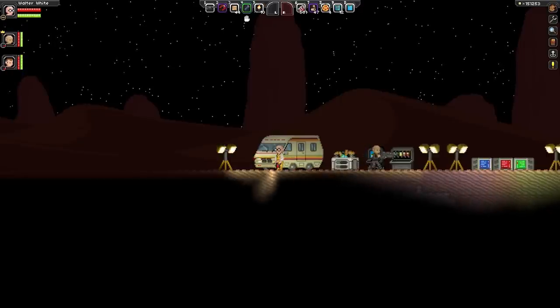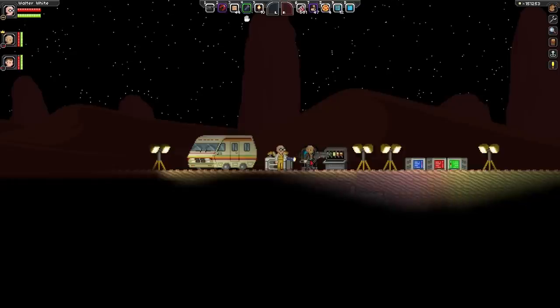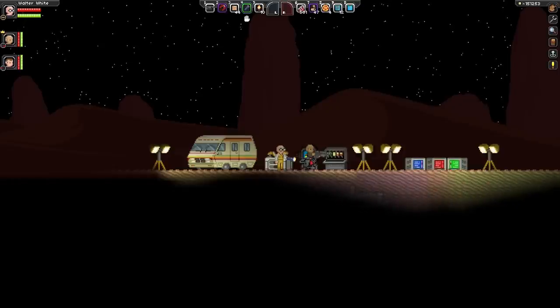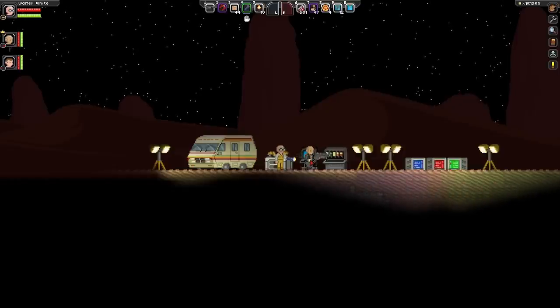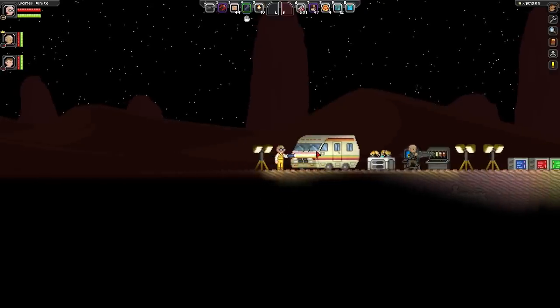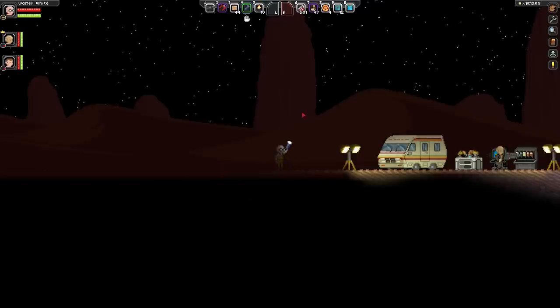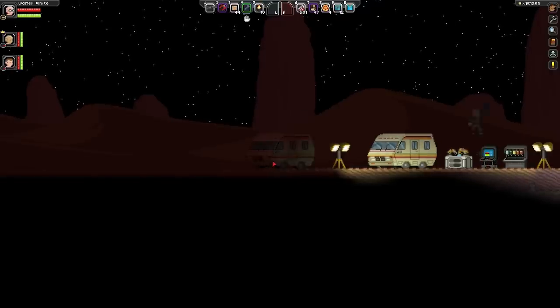It puts a blueprint into your crafting menu that's craftable. This is actually Jared right here. Once you put it into your tech slot and you press F, you become an RV.